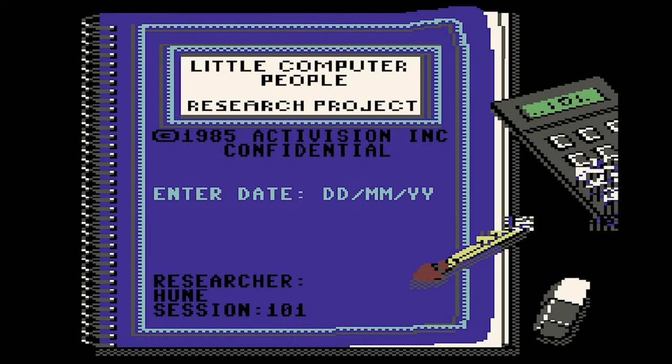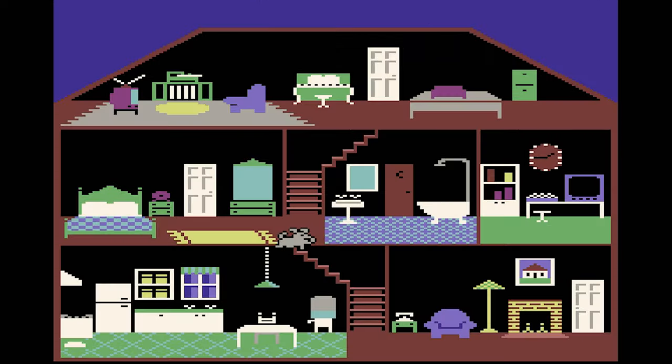Time for something completely different — here is Little Computer People, a strange program that doesn't even call itself a game. It's more of a simulator where you have a little computer person you can interact with and observe, and it had me hooked for hours. You load the game and see a cross-section of a nice house, then after a few minutes your little computer person walks in with his cool dog. He inspects all the rooms, and once settled you can type simple commands asking him to play piano, write a letter, have something to eat, and so on. You get a better result if you're polite — say 'please play me a song' and he'll usually do it.